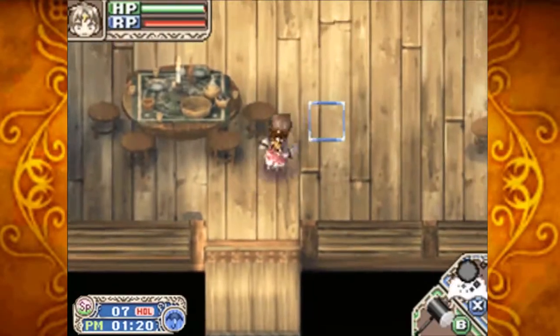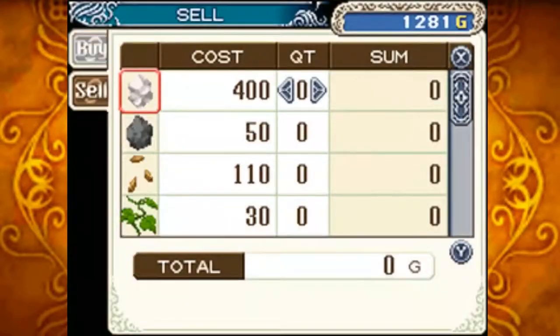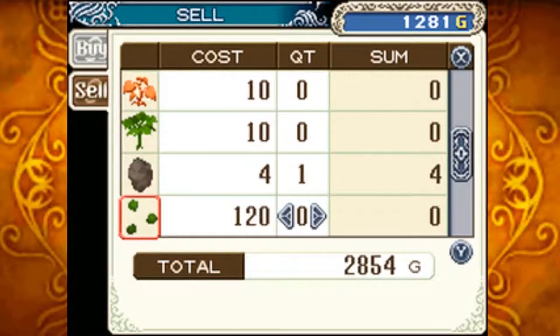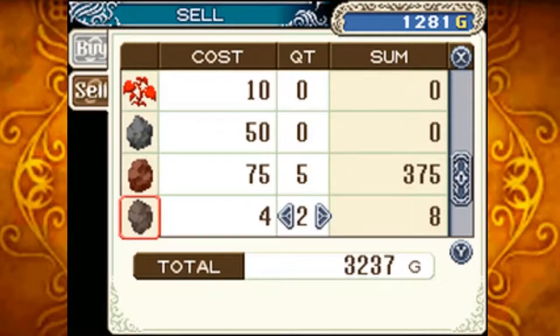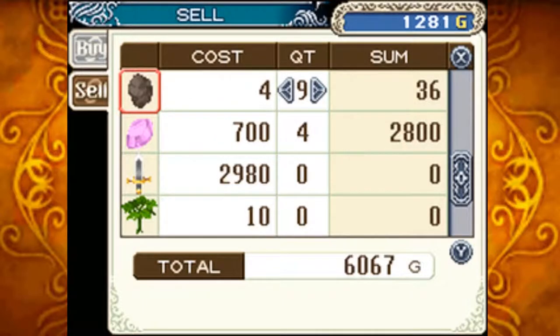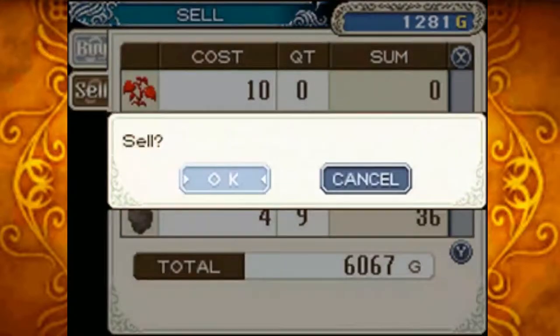If we head into the bar, we can sell stuff here on holiday. 2,800, which is always nice. Wow, we can get over 6,000. Just considering selling some more items for a little bit more, but I'll keep what I have.